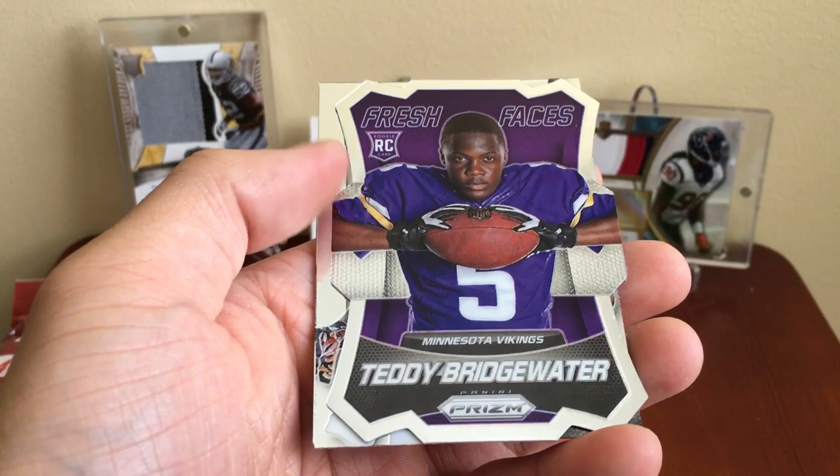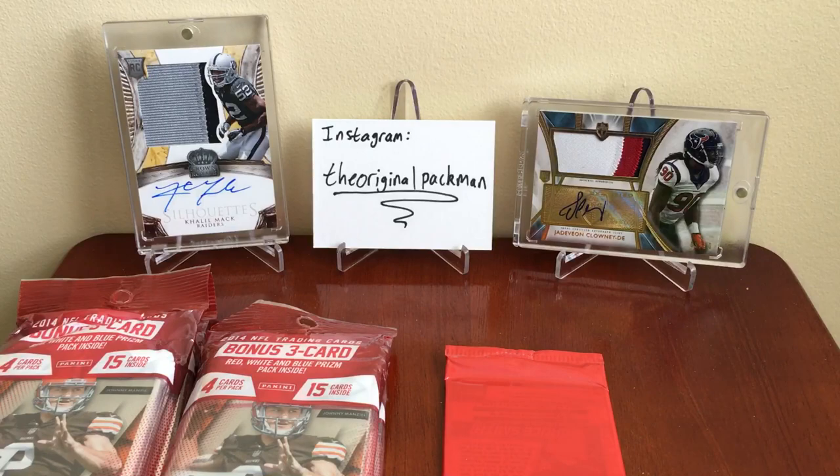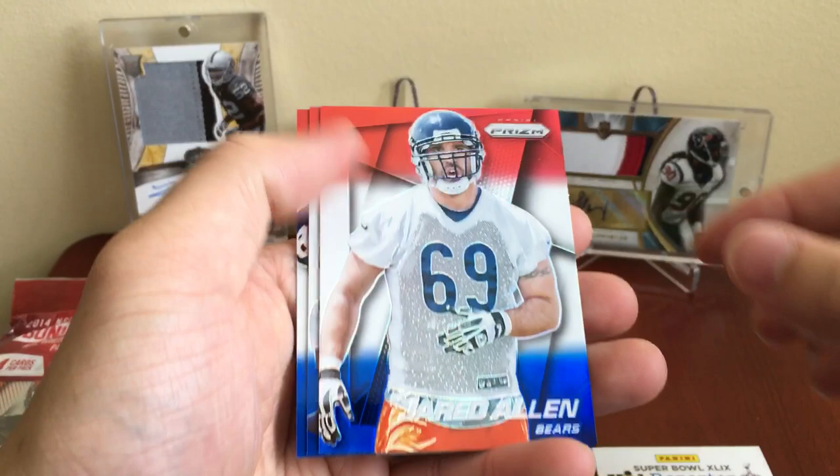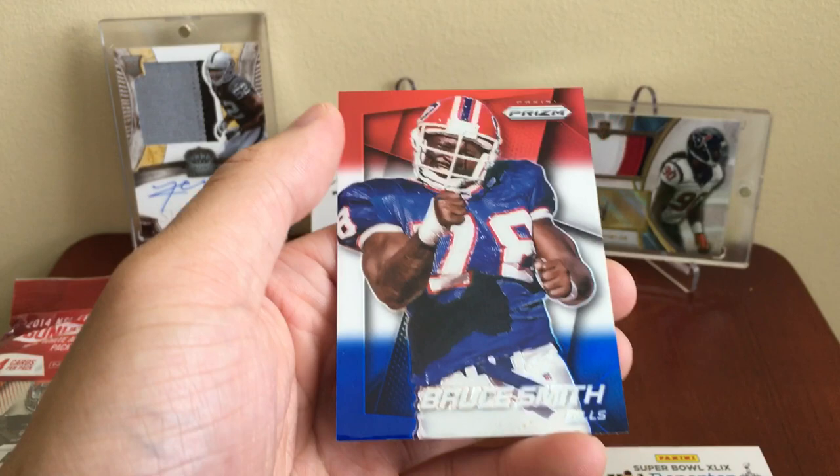Got Trey Mason. Got a Fresh Faces die cut of Teddy Bridgewater — hopefully he can get healthy, it's a nice die cut. Got AJ Green and John Riggins. Then the red, white and blue pack: Jared Allen, Eric Dickerson, and Bruce Smith.